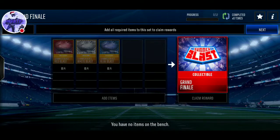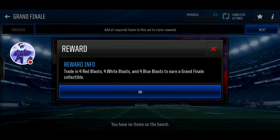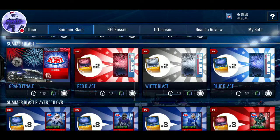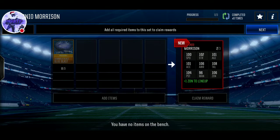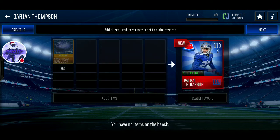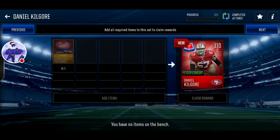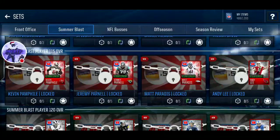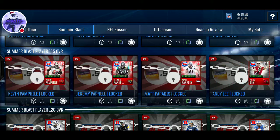The Grand Finale set requires gold collectibles. That collectible is huge for some reason. You need three of the gold collectibles to get a 110 player, and these are auctionable. Players include Matt Jadone, Darian Thompson, Steven Wisinski, and Joban James. And you don't upgrade these — they're all just different individual players.